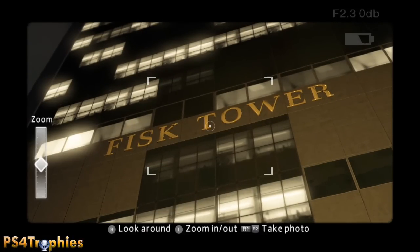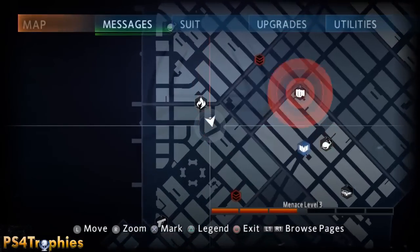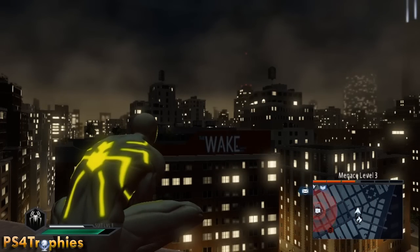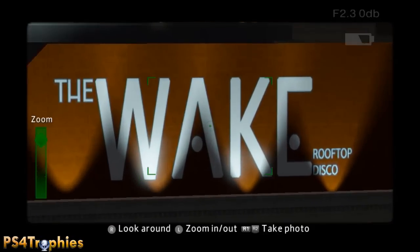Then we're going to go and look for the Wake Club — it's an actual disco club. If you're looking for it at street level you would never have found it, because it's a rooftop disco. You can see the location on the map here, so I'm going to the building across the way to take a picture of that.